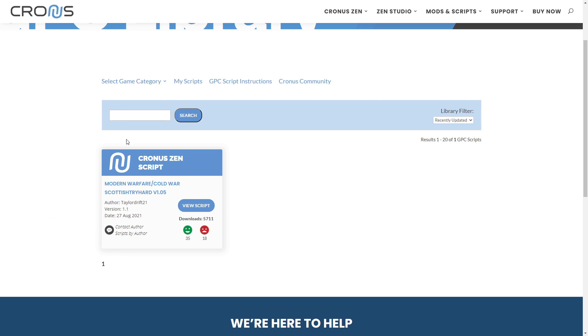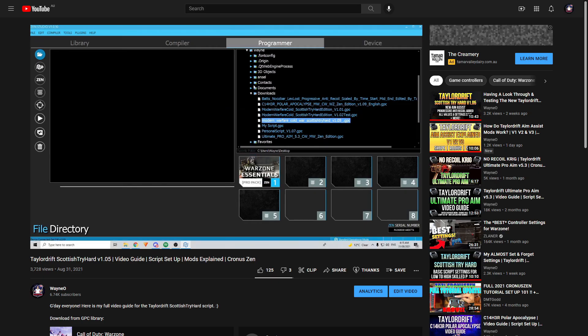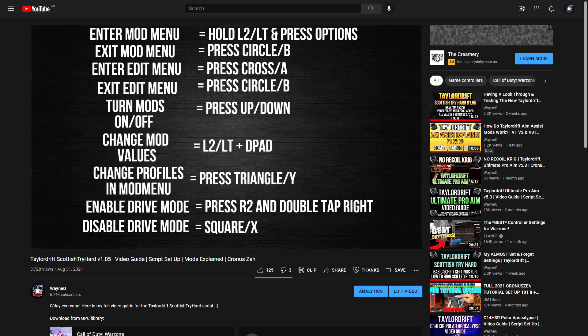For this video, I'll be using the Tailor Drift Scottish Tryhard script. If you want to download that script, you need to get it from the GPC library, and there'll be a link to that in the description of this video. Also, if you're brand new to this script, I strongly recommend watching my full video guide first, and then coming back to watch these No Recoil videos. I'll leave a link to the full guide in the description as well.